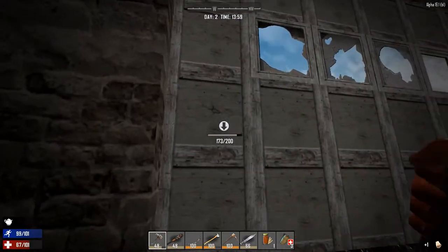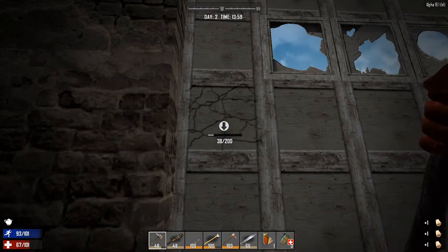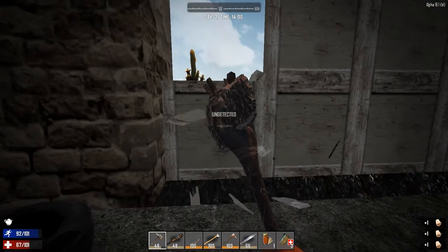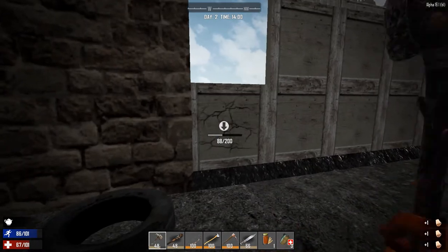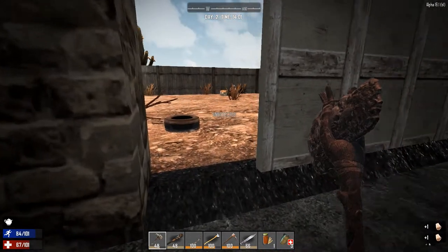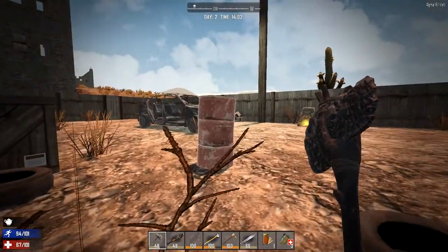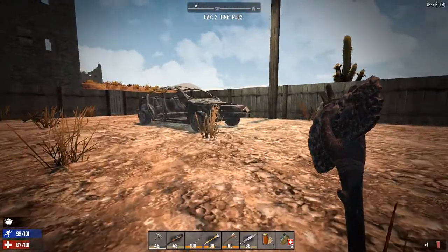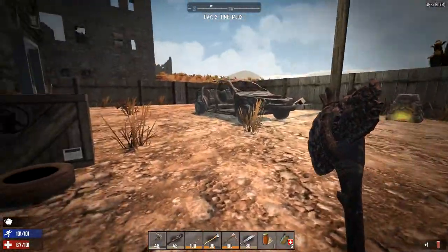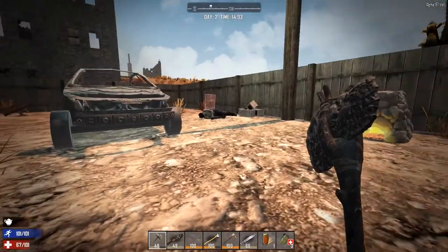There might be some sleepers on the roof too - sometimes they'll literally just get up and walk off the roof. I've already been scared by one cheerleader. Oh, there's a forge here! Let's grab that gas barrel quickly. Are there any sleepers out here? There is a sleeper there!